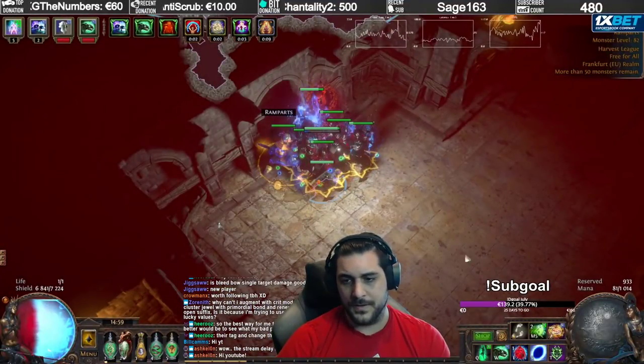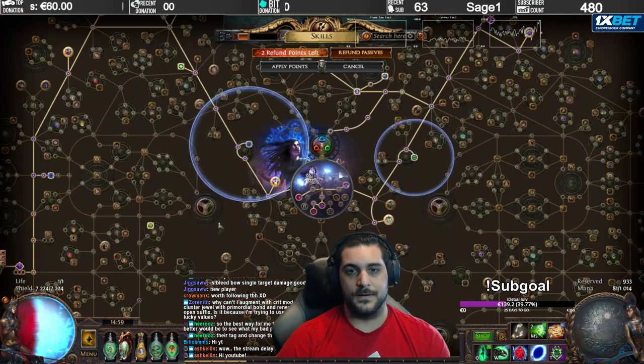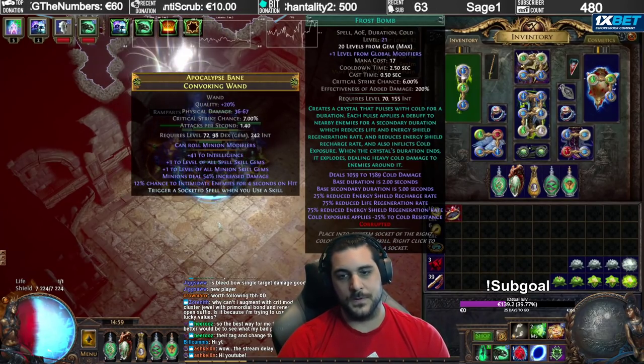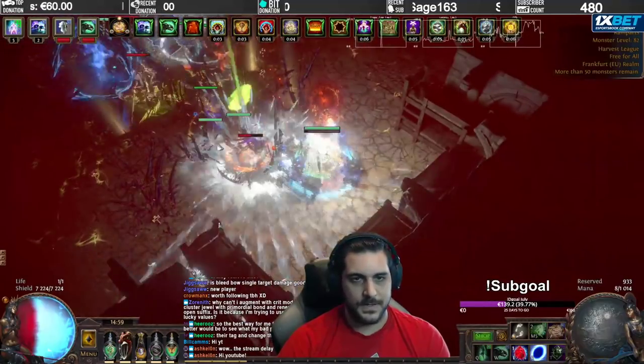I am using Elemental Equilibrium with Armageddon Brand. I have specced Avatar of Fire, which allows me to trigger Frost Bomb, which will also grant 25% Cold Exposure — Exposure, not Composure.